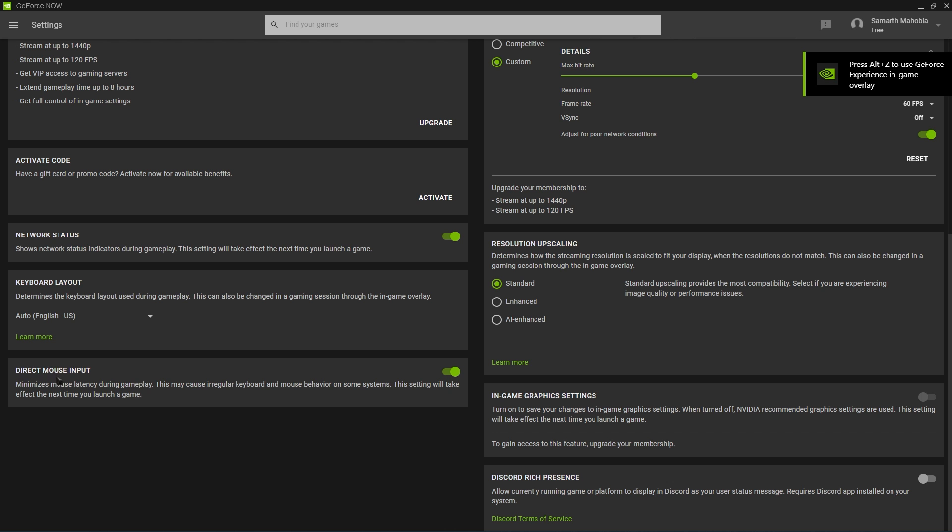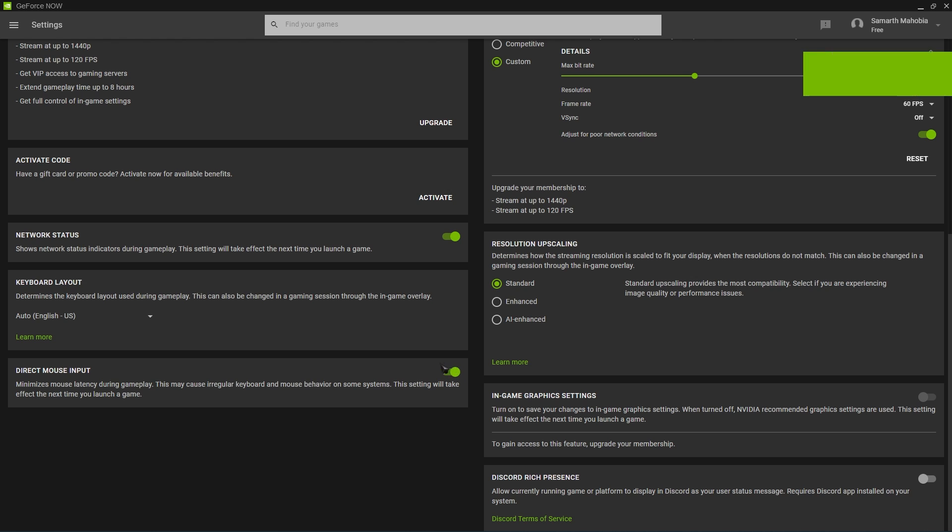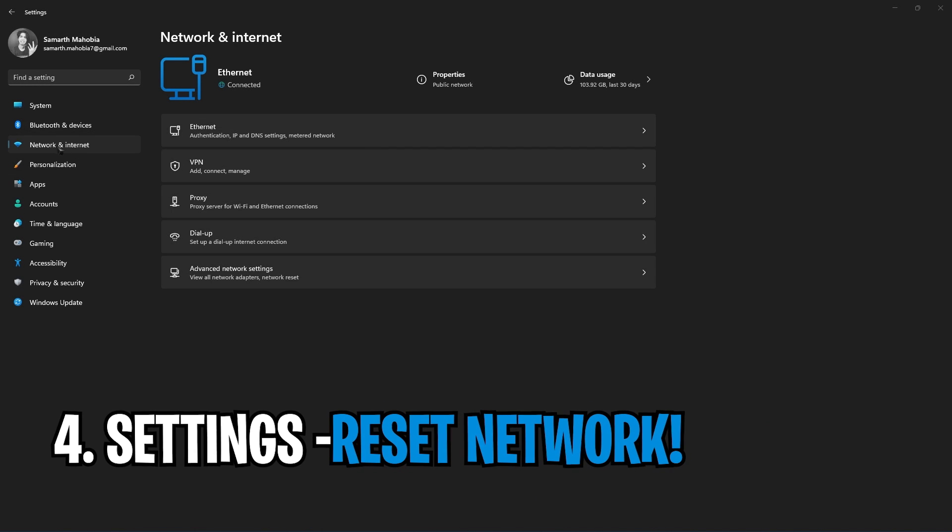Back in the settings, you will see the direct mouse input option. This will allow faster input. Next, go to settings and reset your network.